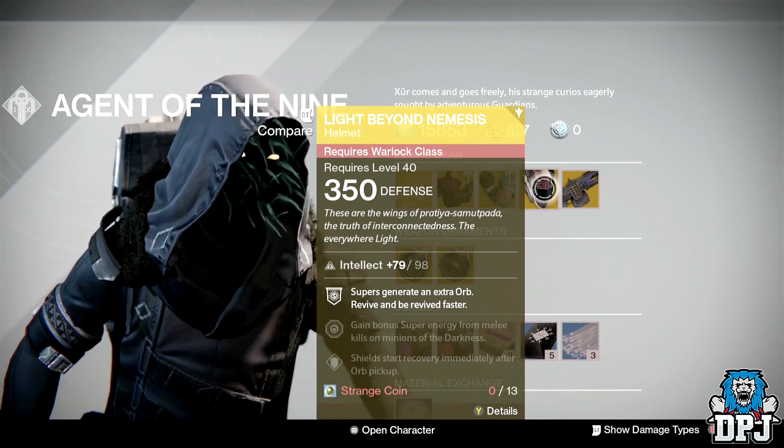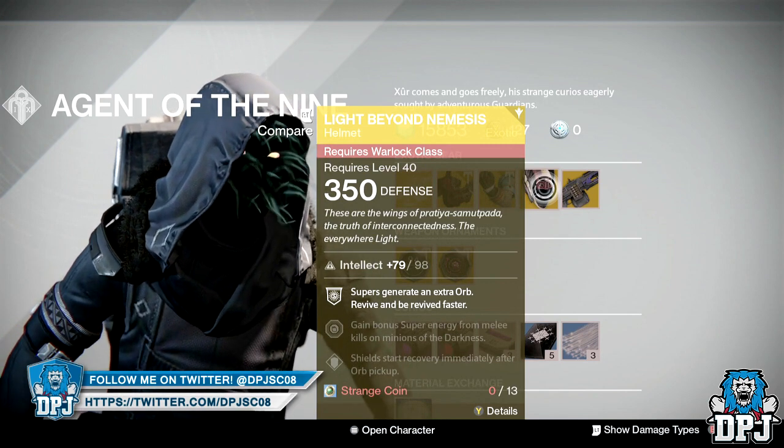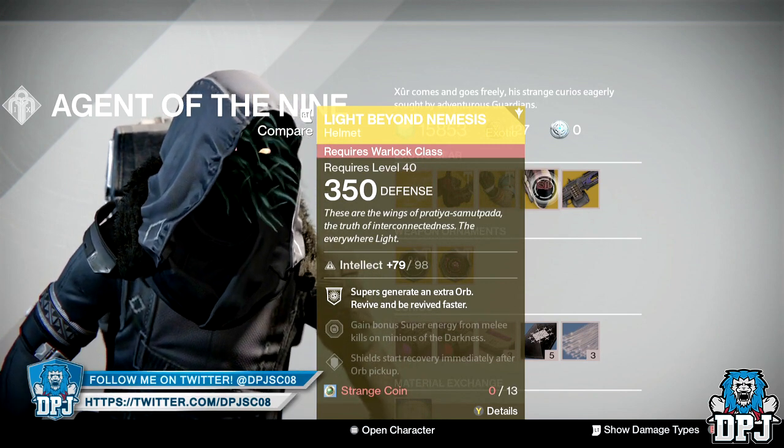For the Warlock we have the Light Beyond Nemesis helmet — 350 defense, 13 strange coins, and 98 intellect. Supers generate an extra orb, and you revive and are revived faster.